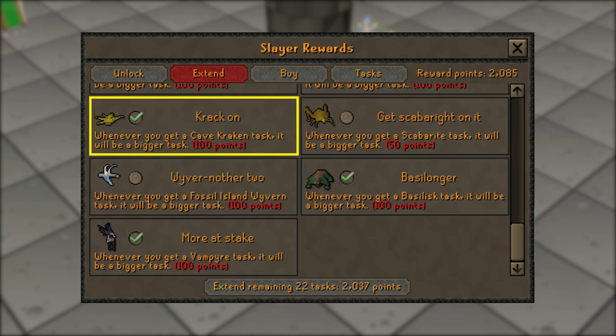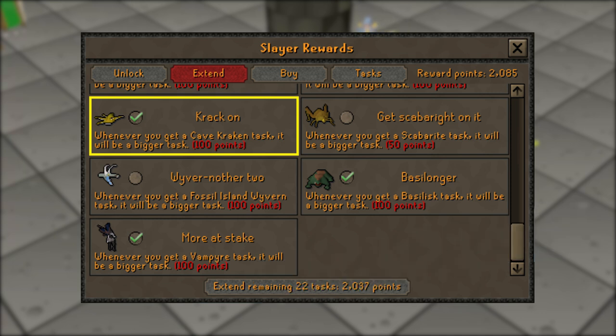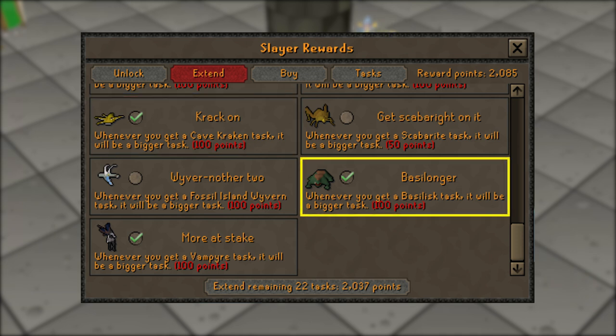Next is going to be 'Crack On', and this will extend your kraken task. Kraken is a boss — well, is it actually a boss? I don't know — but regardless it is pretty much AFK income per hour. You're never going to lose money on a kraken task, so extend them. Very AFK, relaxing task.